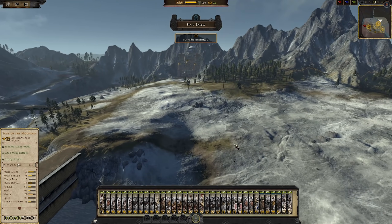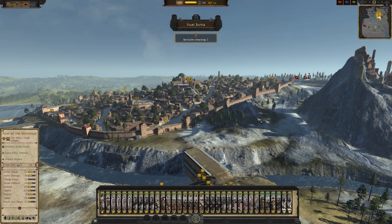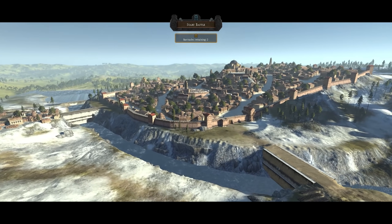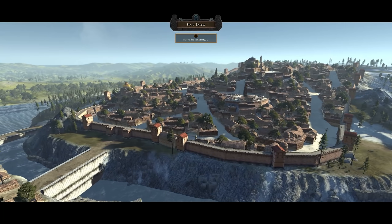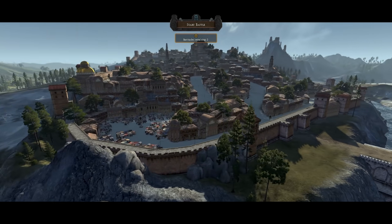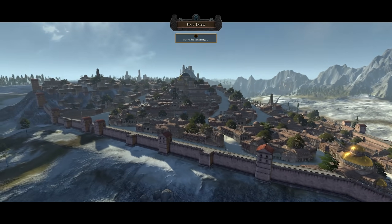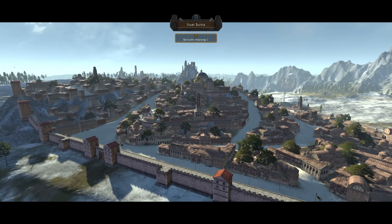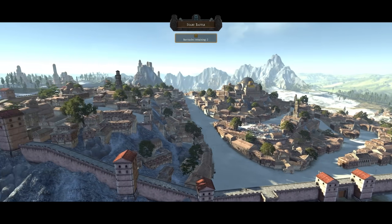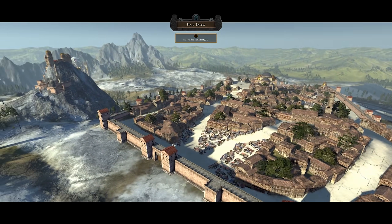This is the City of Dale - it looks really, really nice. Very awesome work. A lot of this stuff is done with the vanilla assets as well. They've kind of used a lot of the Byzantine, Constantinople-esque stuff and yeah, it really fits the theme of Dale, so super impressive there.